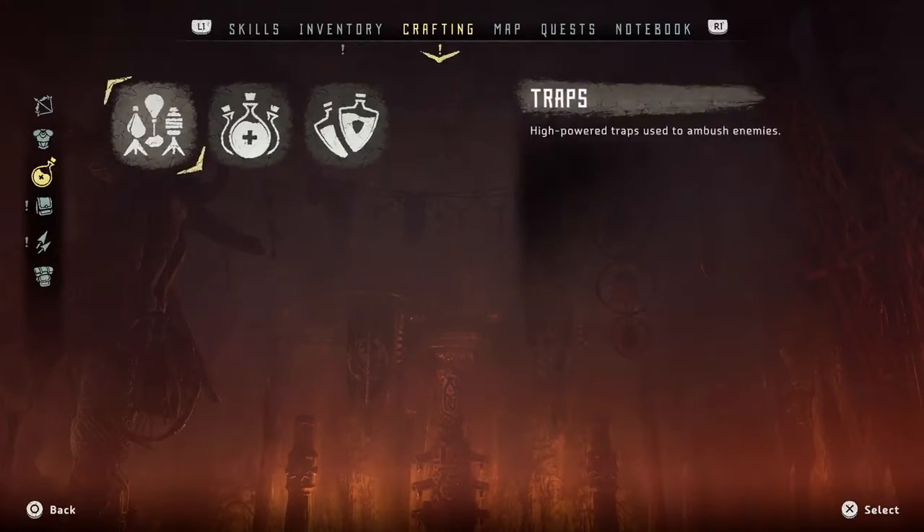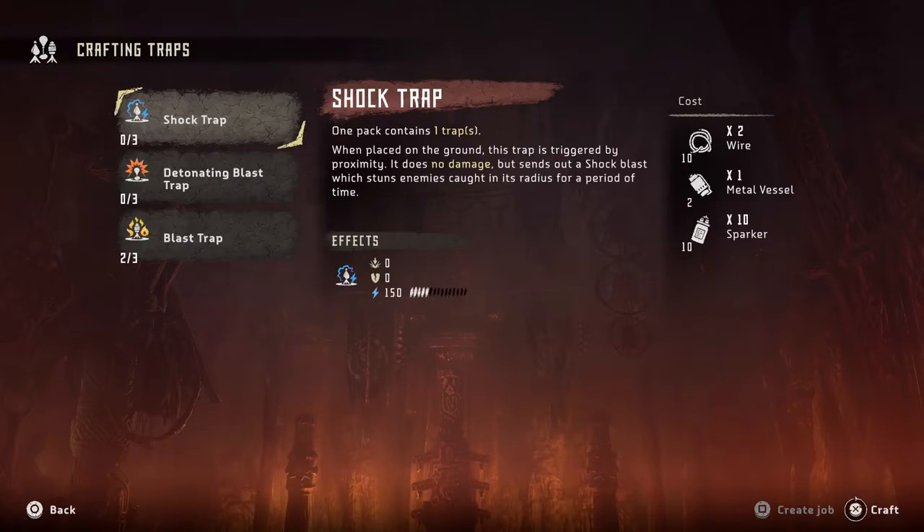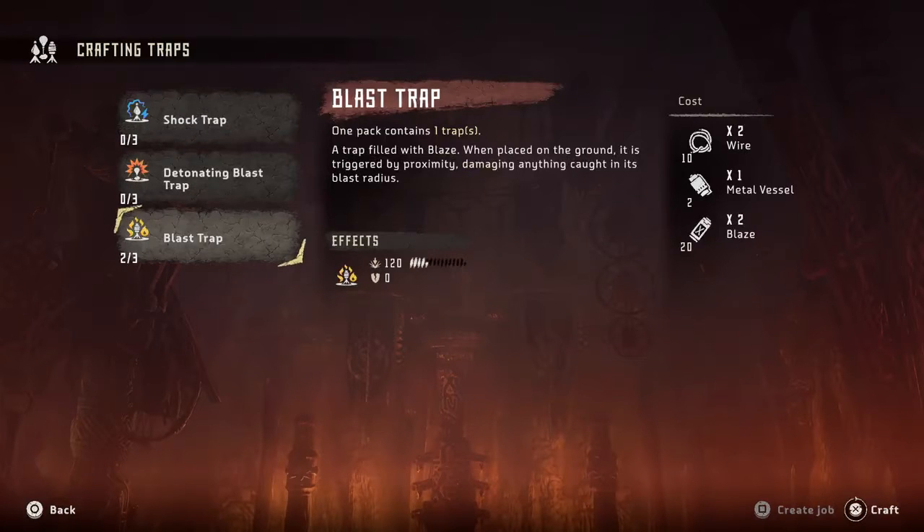We have one that's kind of traditional where you open up a main menu and then you can craft, for example, traps or you can craft ammo.